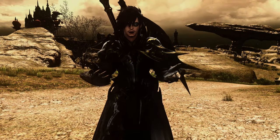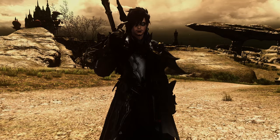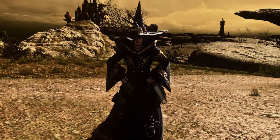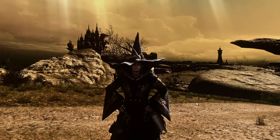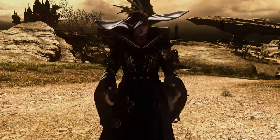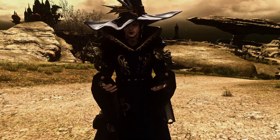You can press R to auto-run. You can also hold both left and right mouse buttons to auto-run as well — handy when you have other things to do. You can also change the camera height by holding Control and using the direction pad, which is handy when fighting a boss who's too tall and you can't see where they are properly.